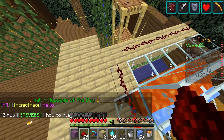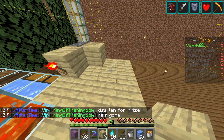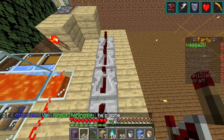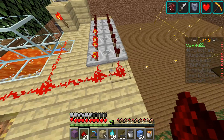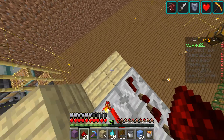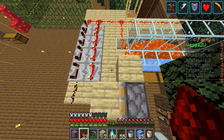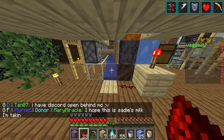Then from this redstone line, extend it a bit more. So this will be one, two, three, four — set them all to four ticks. From here we'll create a little working clock. When this is powered, the clock will start firing, I believe.